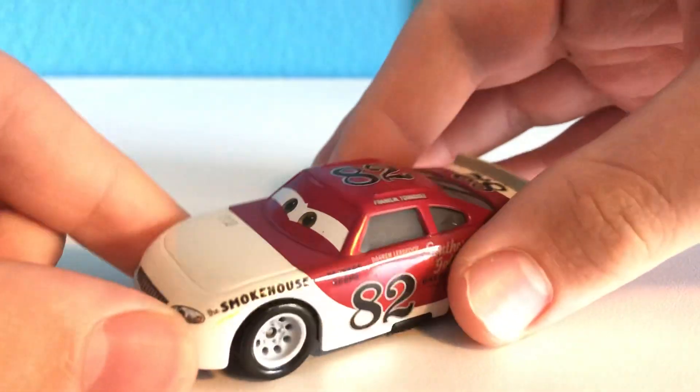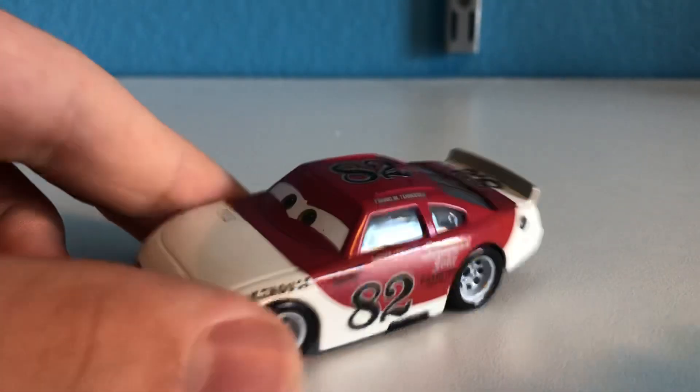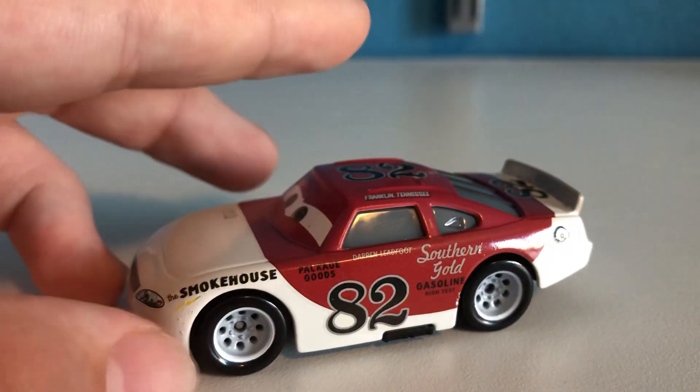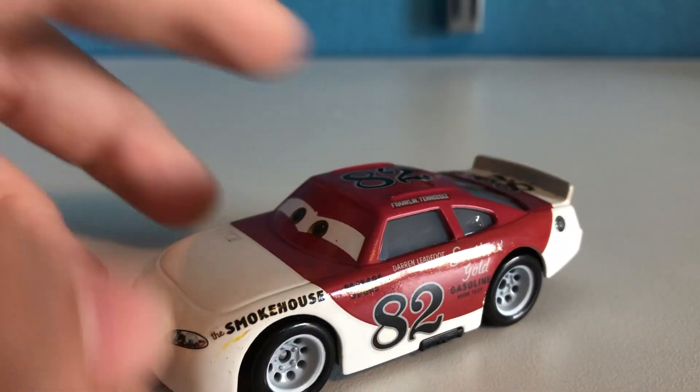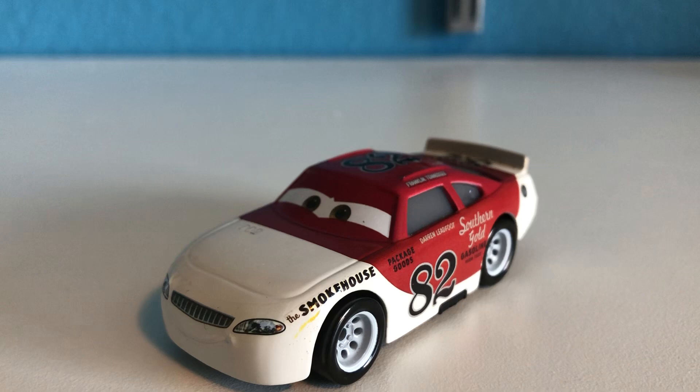Here we have the final one I've shown recently. This is Thomasville Darren Leadfoot. He's supposed to be someone — I'm not sure if he has a name — but this is the Thomasville version of Darren Leadfoot, with a kind of red circle looking like the Japanese flag. The car he's modeled after did appear in the movie; I've seen him in some of the flashback scenes.